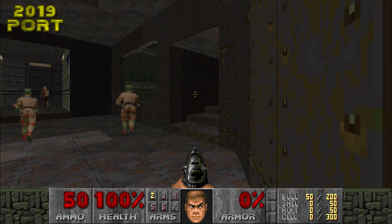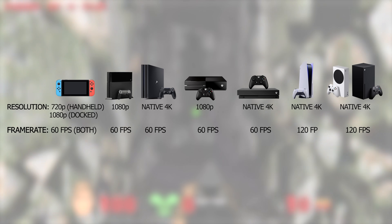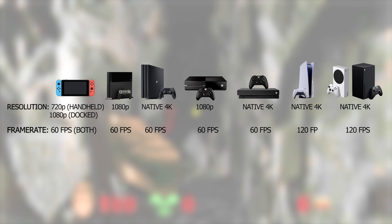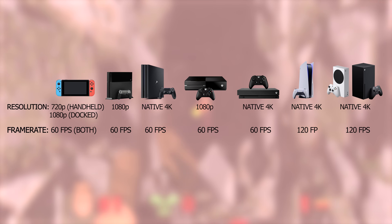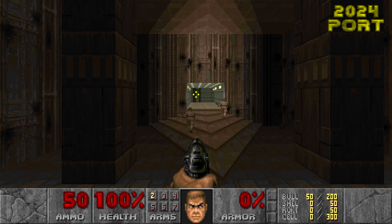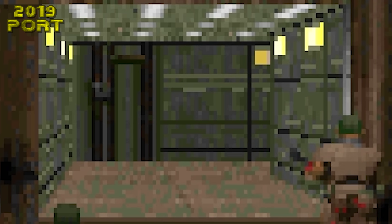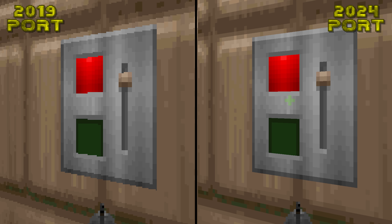The games will run at 60 frames per second at 1080p resolution on all platforms, while the Xbox Series consoles, PC and PlayStation 5 are all capable of 120 frames per second at 4K resolution. Here's a few comparisons where you can see the visual differences between the old and new ports. Both versions were captured running on an Xbox Series X. You'll notice that objects in the distance are now much more recognizable with the higher resolution.